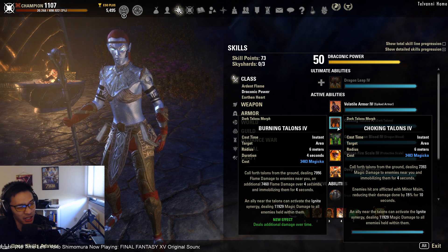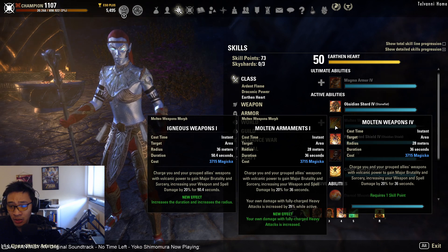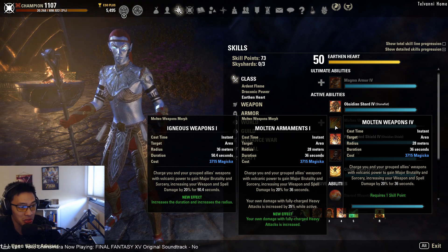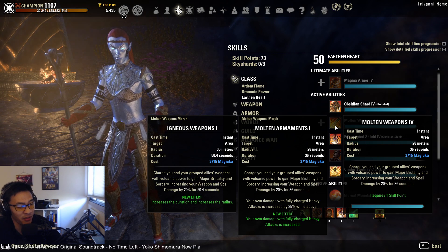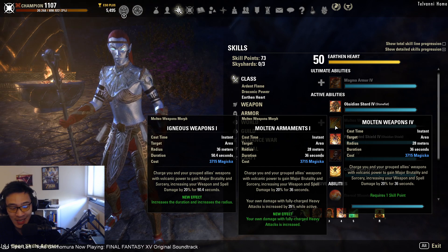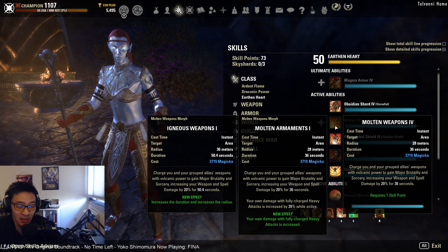Tanks are expected to handle crowd control, so having a healer run Choking Talons might upset that balance. Under the Earthen Heart line, you can run molten armaments or igneous weapons for major brutality and sorcery — usually DPS get this from potions, but if your group skips those potions you can provide it instead. This also lets everyone run minor heroism potions for faster ultimate generation, though minor heroism potions are quite expensive to craft, so keep that in mind.